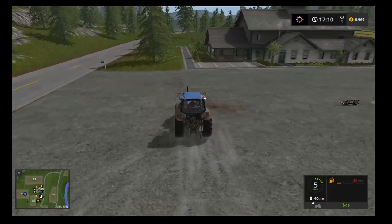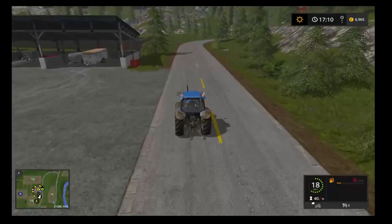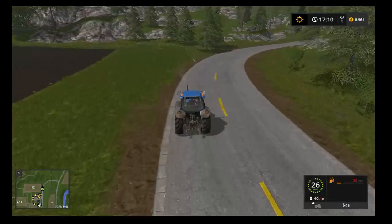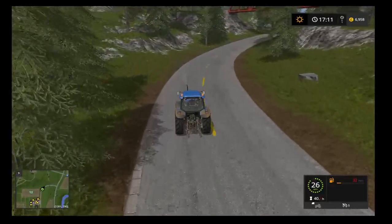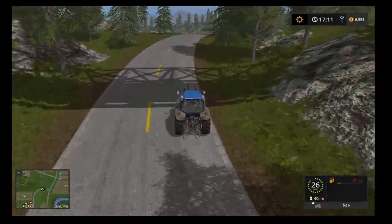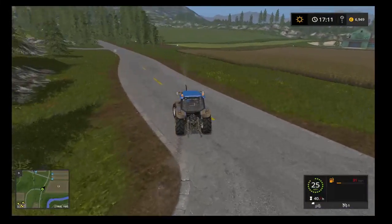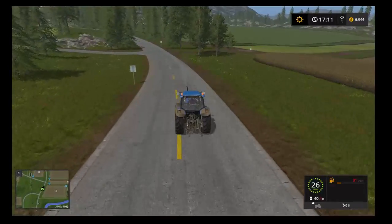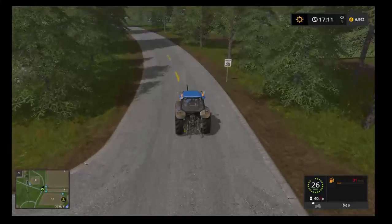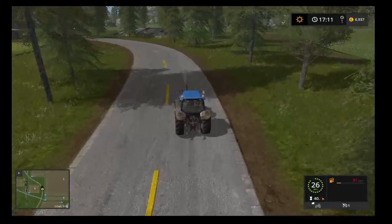Good morning everybody and welcome to a new episode of Farming Simulator 2017. Today is just going to be a nice gentle drive - not going to be very long. We're just going to go and fill up the tank at the petrol station. The other tank we need is around about eight and a half thousand, but currently we don't really need it on the farm. It would be nice to have it so we can refuel as and when we need to, but for now we're just going to fill this one up because it's low - this is the one we mainly drive around in.